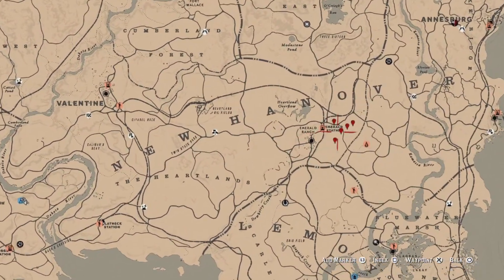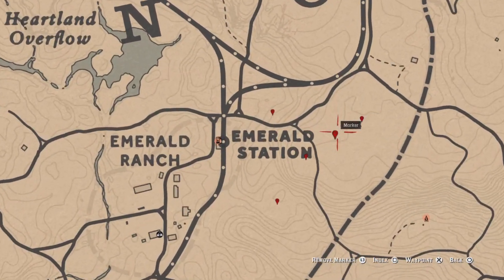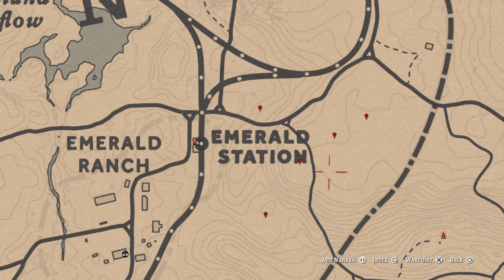For five red raspberries picked, head over to Emerald Station. These five markers on the map indicate raspberry locations — go ahead and pick five and that challenge will be completed.